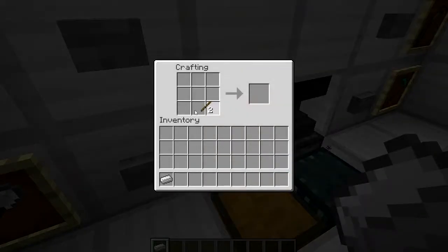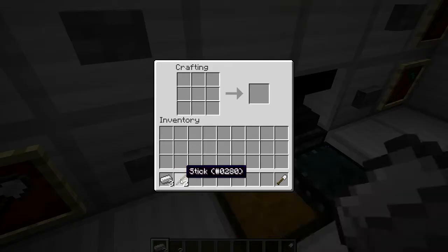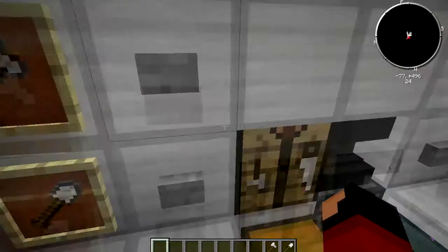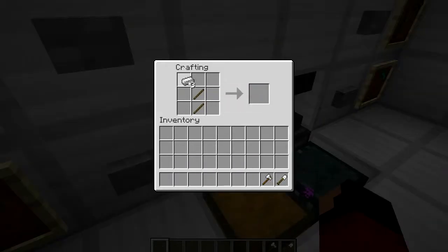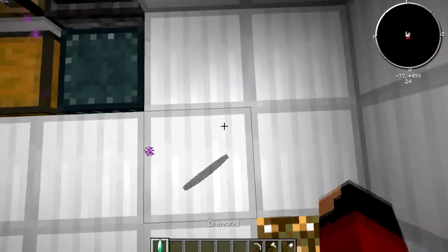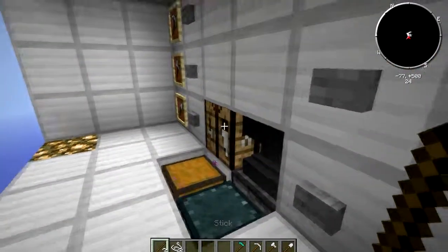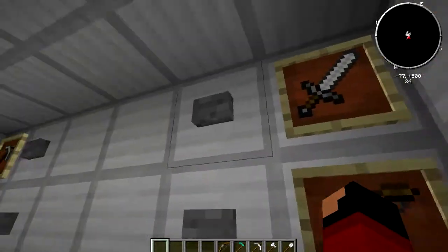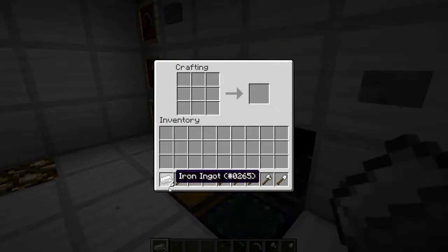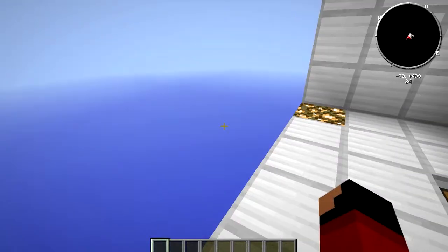As you can see, every single one of these works. Get the two sticks and one iron for the shovel — same thing for the axe, so you get three iron to make an axe. The pickaxe, and then on this side the hoe works, and then the bow. The bow is probably my favorite because it's one of the easiest things to make, and then the sword is also really easy.